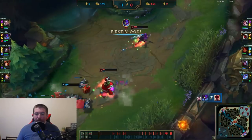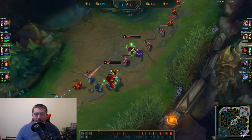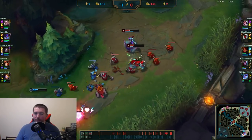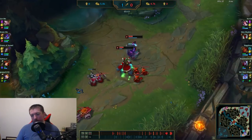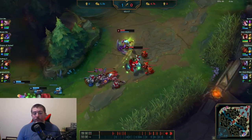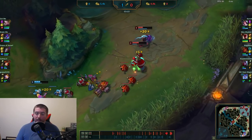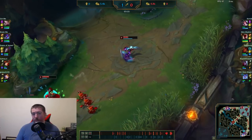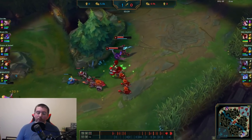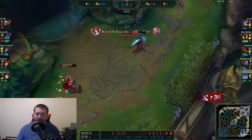We're having a clown fiesta right now at level one — definitely didn't play that as well as I could. We wind up burning pretty much every summoner spell: heals, flashes, exhaust. We make sure to call that out for our jungler so he knows this is a good lane to gank. If you're playing AD carry, always call out when summoner spells are burned — it'll encourage your mid laner to roam and your jungler to gank.